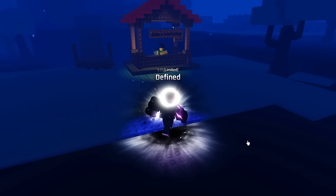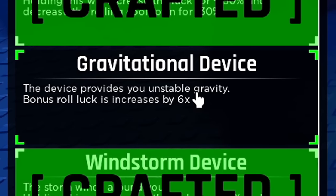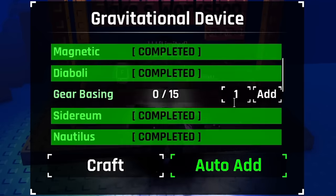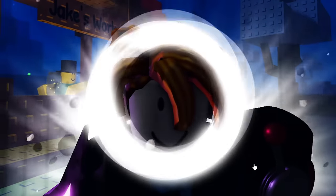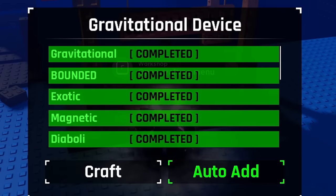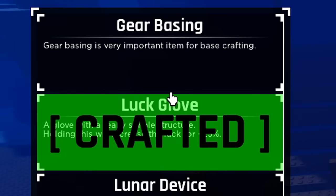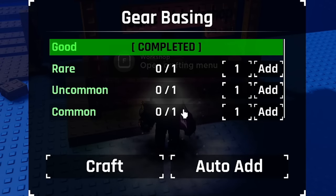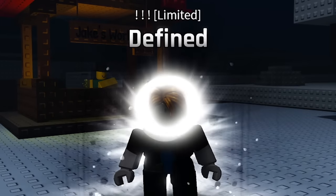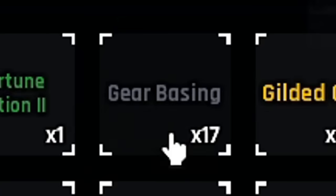But the real question is, did we manage to get the Gravitational glove overnight? So if we go to Jake's Workshop and open up the Gravitational device — no way, it's actually finished everything! It looks like we're going to be able to make the Galactic device straight away. The only thing we still need is some Gear Basings. Let's get crafting Gear Basings and I'll see you when this is done. Sorted — we've finished all of the Gear Basings. If I go to items, there they are: 17 Gear Basings.